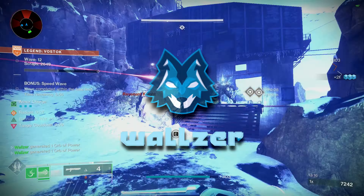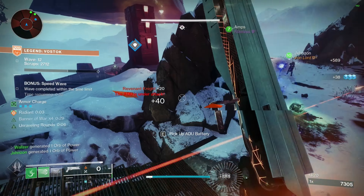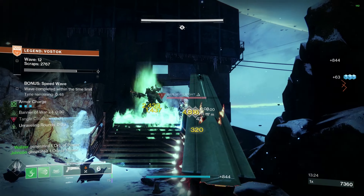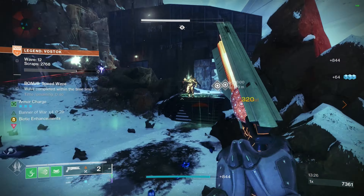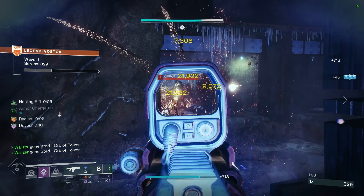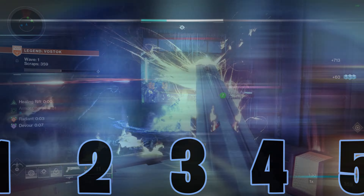The brand new Onslaught mode added with Into the Light is arguably one of the best and most enjoyable modes we have ever seen within Destiny 2, and with it being a blast to do, there are tons of rewards awaiting you upon completion. Getting double loot for completing Legend is a great choice to really chase down those roles you want, and here are 5 builds that you can utilize to help you do so.